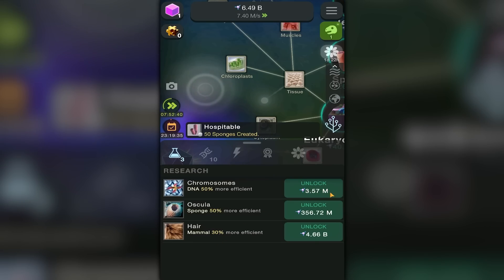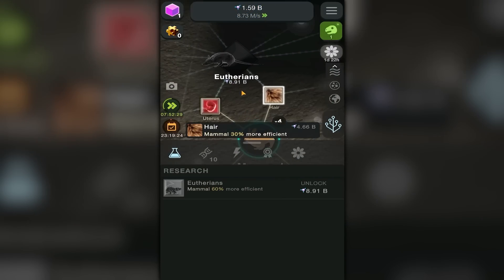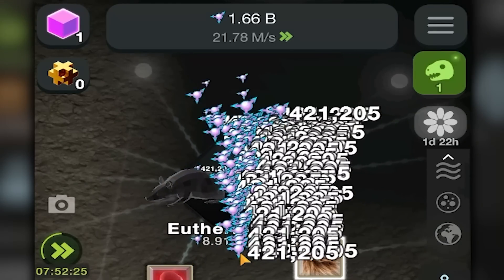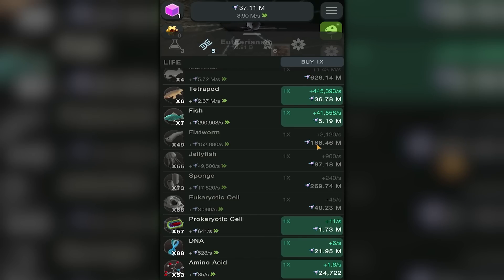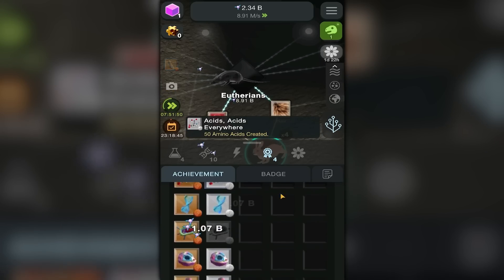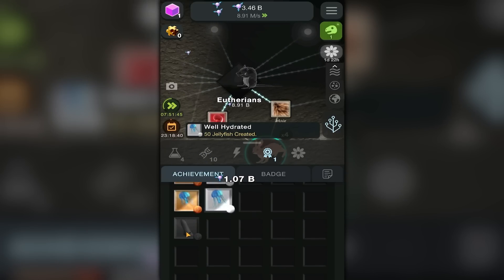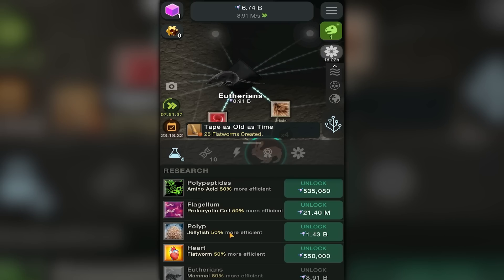I speed ran my way to 6.4 billion — that'll let me get chromosomes. Do I want chromosomes? I think I do! Now I get extra rat-like creatures — eutherians — those sound fun. I just need 8.9 billion to get them, but I feel like getting 50 of everything else on the list is probably a better idea so I get more achievements, which give me even more points. The more achievements I get, the more billions of dollars I get.